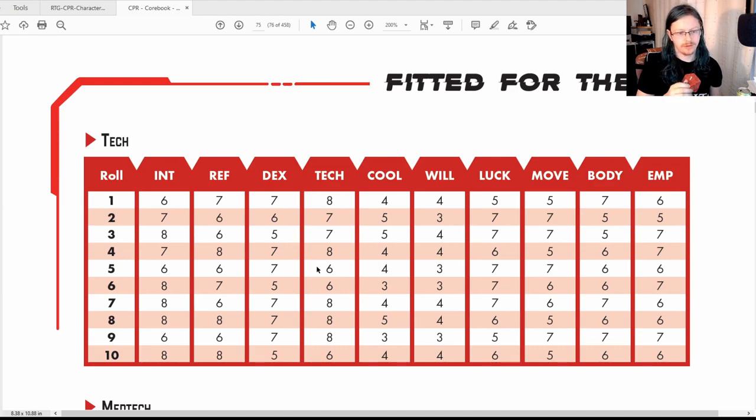For the Edge Runner method, you roll for each stat one at a time. For example, rolling Intelligence gives an eight, so Intelligence is eight. Rolling Reflexes gives a one, so Reflexes are seven. You fill these out on the character sheet as you go, rolling a d10 for each column and applying the associated number. That's it — it's as easy as that.